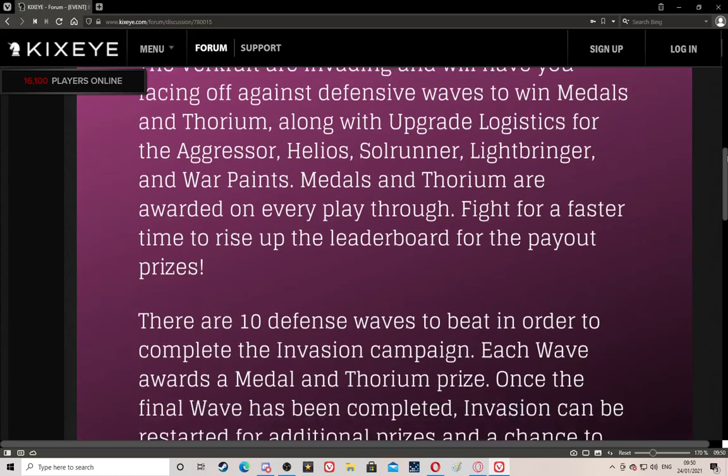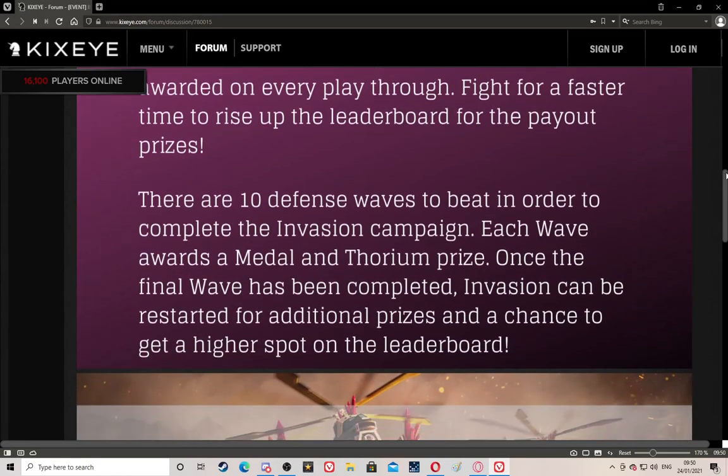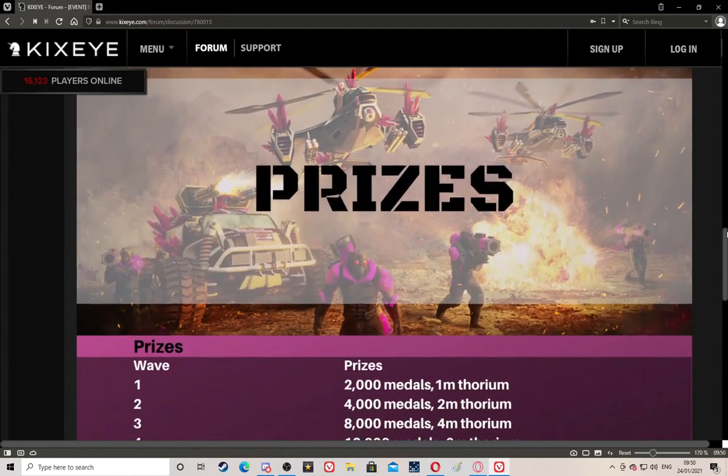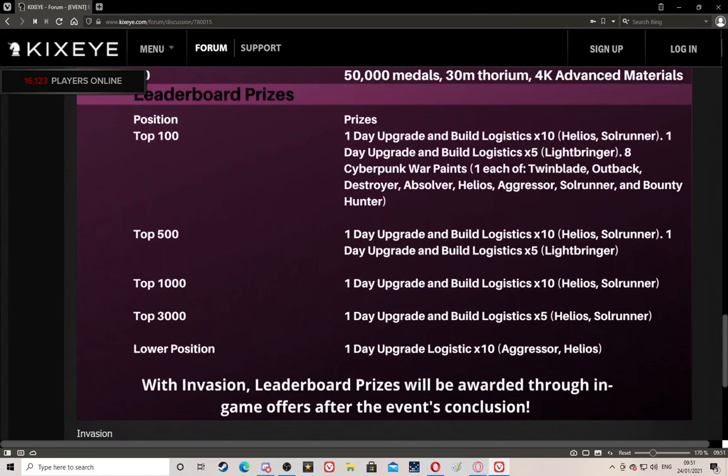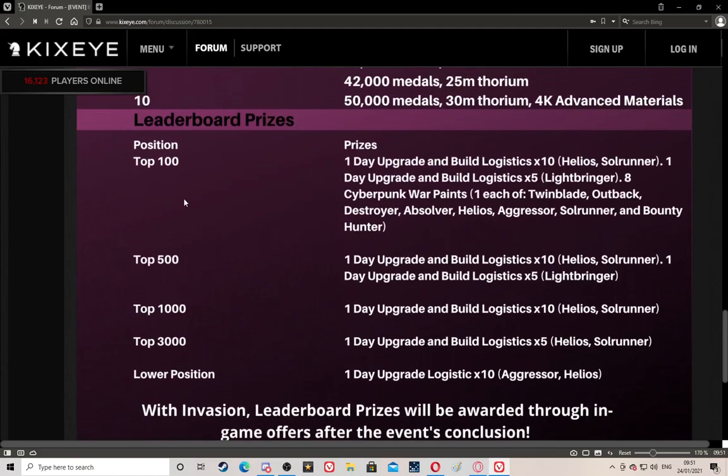I'm trying to keep this as short as possible. Prizes for waves one to ten - this is every time you do a complete playthrough. So if you play through one to three and reset, you have to do one to three again before you start earning prizes again. It's medals and forium basically, and then on the last wave you get 4K advanced materials.